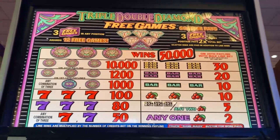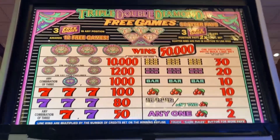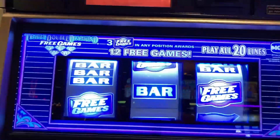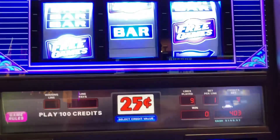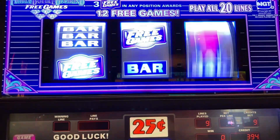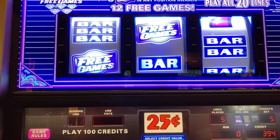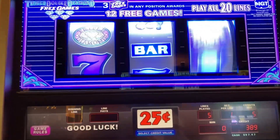Hello Dozen Airs, welcome to the Dozen Air Slots channel. We are going to play some Triple Double Diamond down here at the Isle Seminole Coconut Creek. We're going to play this one a little bit different — we're going to play one credit per line and play five lines.